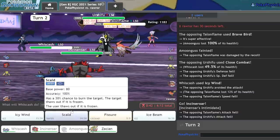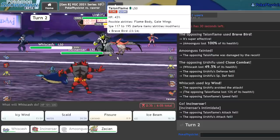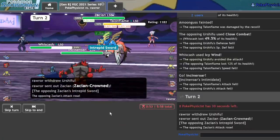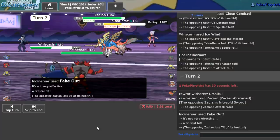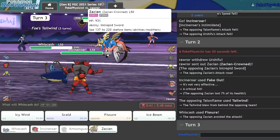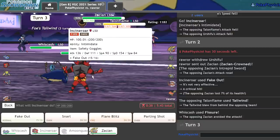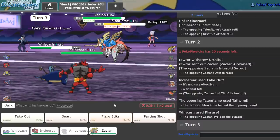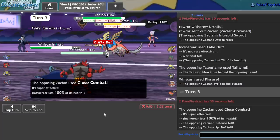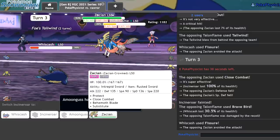They could have Quick Guard on the Talonflame, which is a concern of mine. We're probably going to lose this game anyway, so I might as well go for the funny move. Please, Whizcash — please. We're actually guaranteed to tank this hit though. I'll do it again — I will do it again. I could Parting Shot the Zacian. I'll do it again. I probably lose anyways, but I want to land a Fissure before I do. Okay yeah, that's game. Good game.